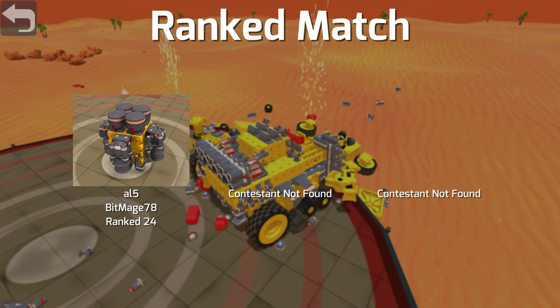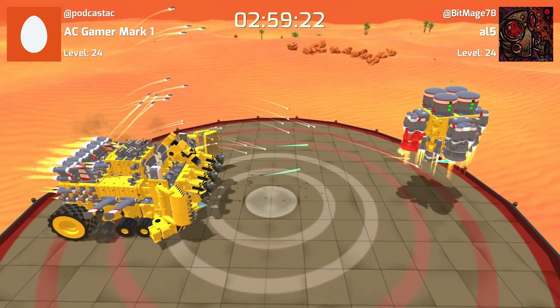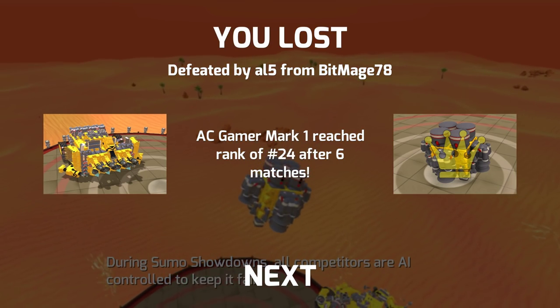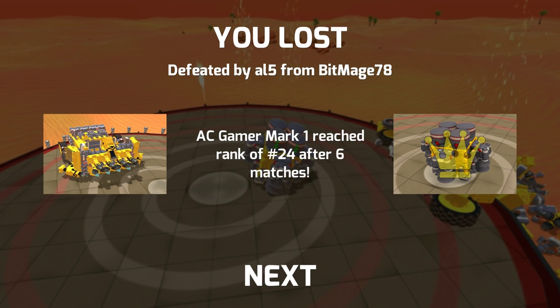Contestant not found — so this guy is number one. We're going to lose against this guy; he's going to take off too quickly and we're not going to be able to hit him, and I can't slow my guy down. This will probably be the end of it right here. He just goes straight up and then comes right back down. There has to be a way to defeat that. He is the king. We might have to try a bot like that.